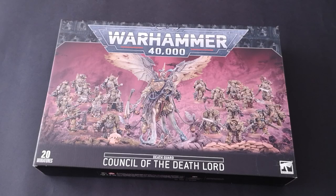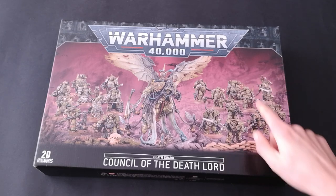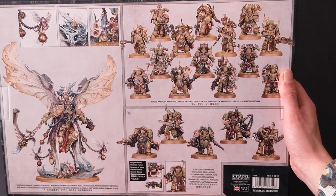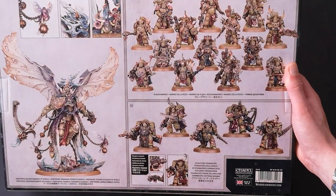Overall I'm very happy with this Battleforce box. You've got a good start for an army — obviously less useful for people who already have a Death Guard army, but there's a nice mix of troops. You've got Mortarion as the HQ or Lord of War, two troops units, and an elite unit, so a lot of variety. I feel it's much better than the Combat Patrol for Death Guard which has a lot of Pox Walkers in it. You've got a lot of options with the Plague Marines — you could make one big squad of ten or two smaller squads of five to nine models.